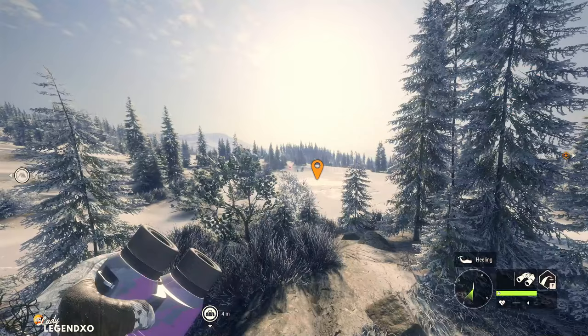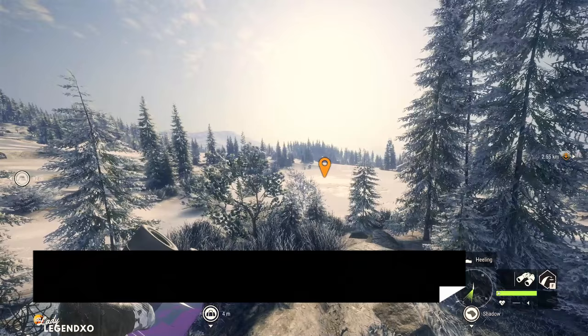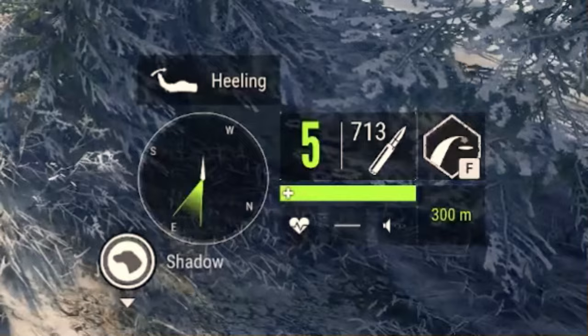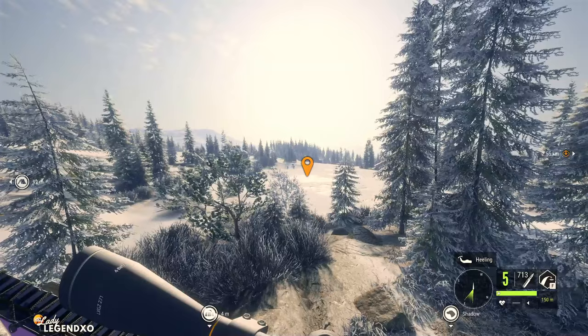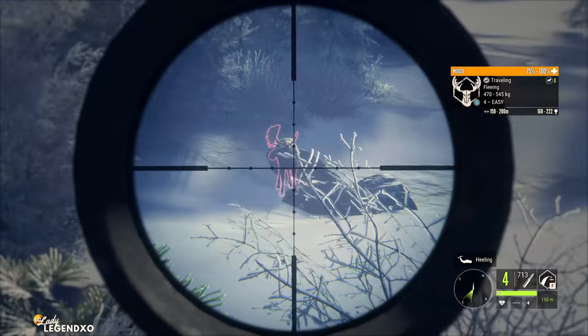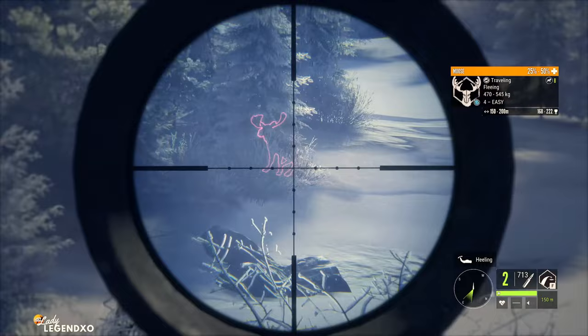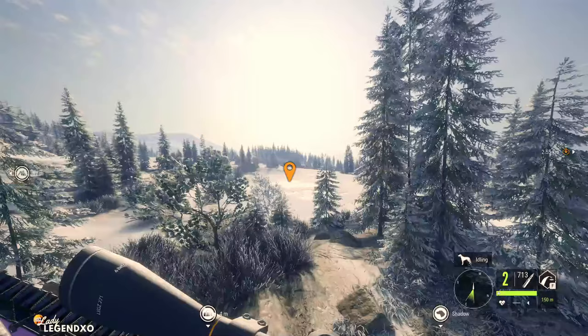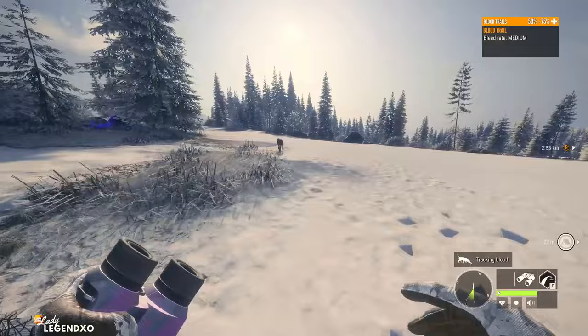Coming in at number one on our list is the Arzina 300AR. The Arzina is just incredible — it zeros in at 75, 150, and 300 meters and has five shots. It's good for classes seven to nine, and if you have three points in recoil management, this weapon has almost no recoil — it's kind of insane. Watch as I shoot two moose — look at that, there was like no recoil at all. The Arzina came out recently in the High Caliber Weapon Pack, and that pack is worth it just for this one rifle, though the other two weapons in it are pretty great as well.